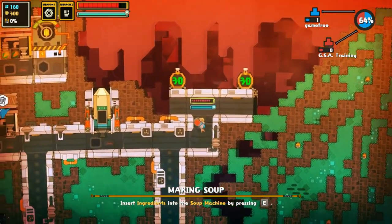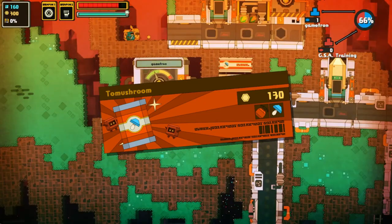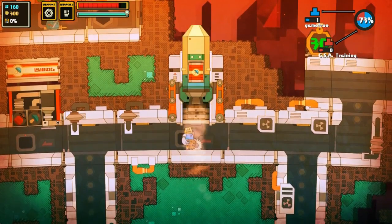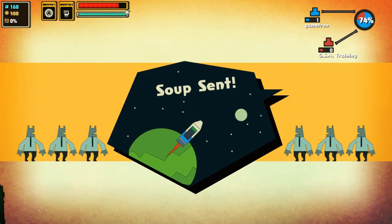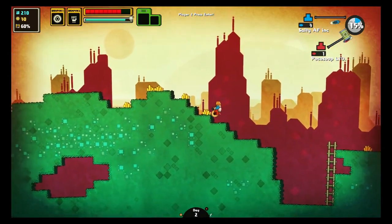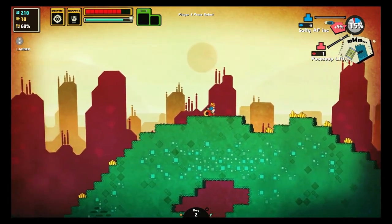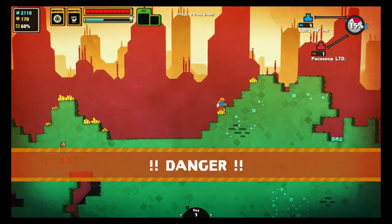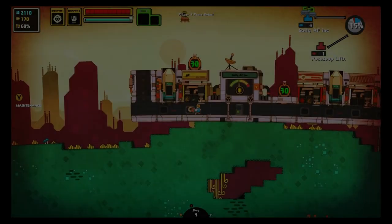The combat isn't tedious, but it does seem to drag out a lot longer than one would hope for. Once it's done though, you can finally bring your ingredients back to the factory, send them into the soup machine to be mixed into a giant can before popping it in a rocket to be blasted off to your hungry customers. Then it's back off into the wild to get more ingredients. Given that you're competing with rival companies, they want to serve as many customers as possible, and you're stopping them from doing that. Their solution? Launching a siege against your factory.